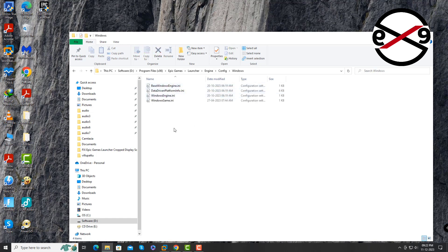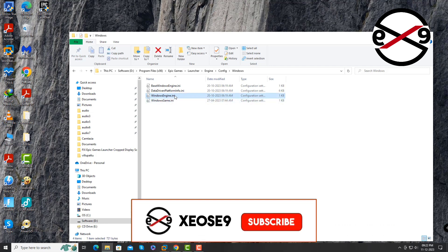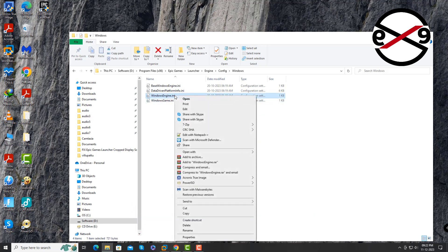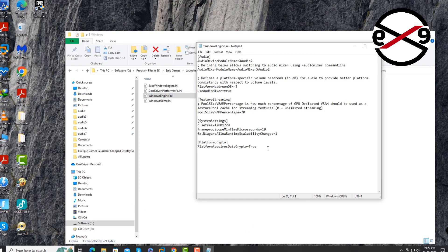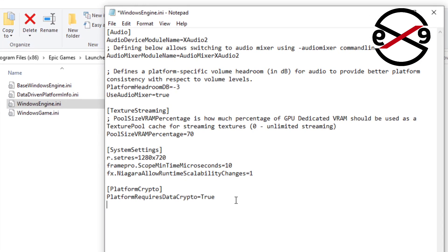Open the Windows folder and open the WindowsEngine.ini file. Then open the Program Files (x86) folder.